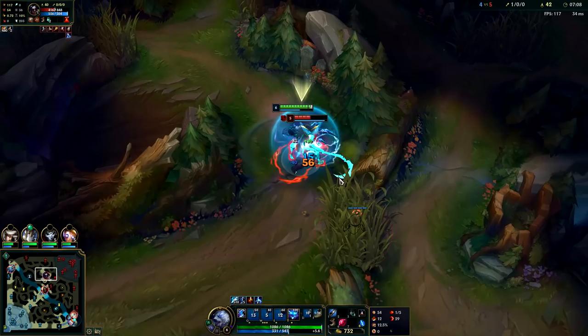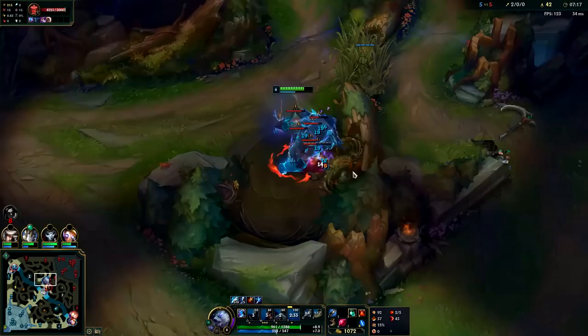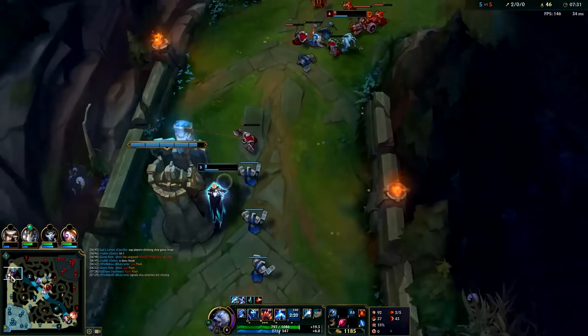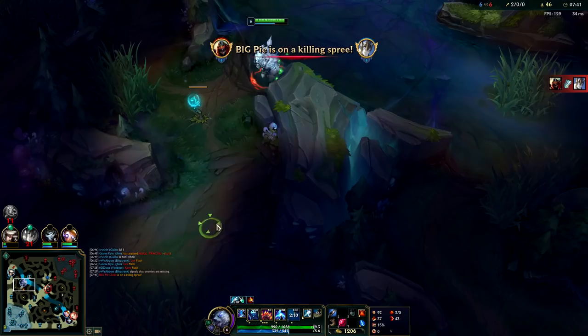Auto attack, W. I'm going to ult to stay on top of him when he goes away. Nice — used ultimate kind of correctly there. You don't normally use it to engage fights unless you're trying to, as it disables turrets. But if you're just fighting somebody you normally use it once you can no longer hit them to stay on top, because it is a really big dash. We got his flash there and absolutely trashed him. Volibear doesn't really lose many 1v1s — if you're playing against Olaf you can lose that, especially if Olaf goes Conqueror.